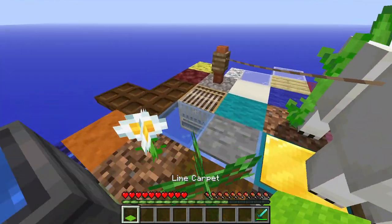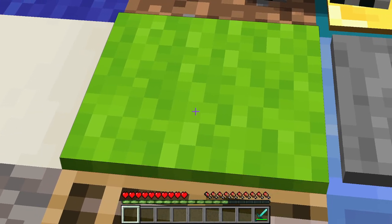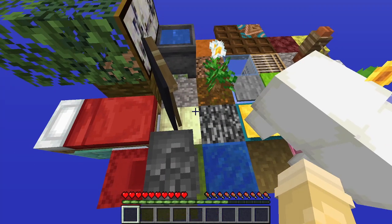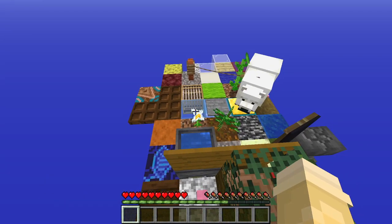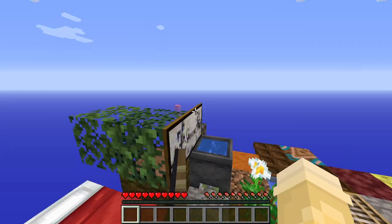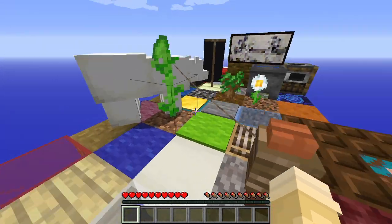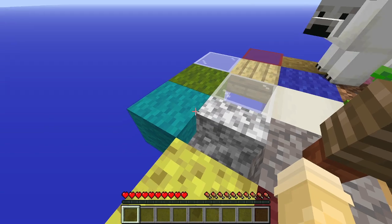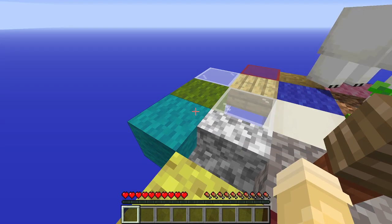Lime carpet — goes right above that one. You'll never know what color that is now. Leather boots. Getting stacked! I just need a chestplate and I'll have a full set of armor — not necessarily all diamond or iron, but a full set. I'm getting very toasty — I'm wearing a massive blanket and my fan's not on because everything would sound terrible. Wool!